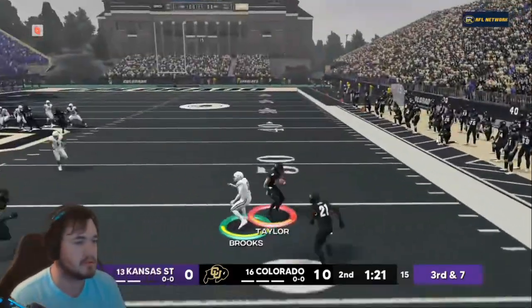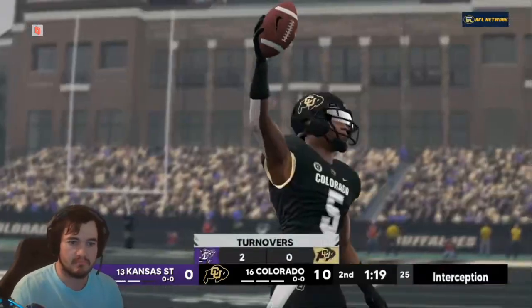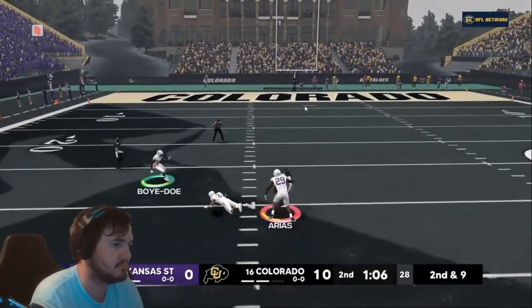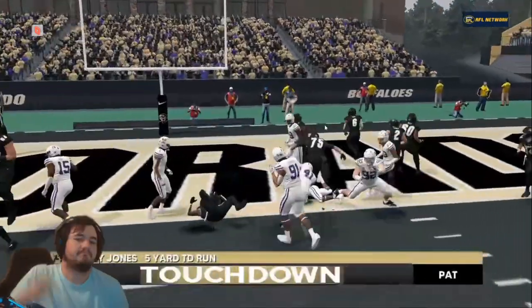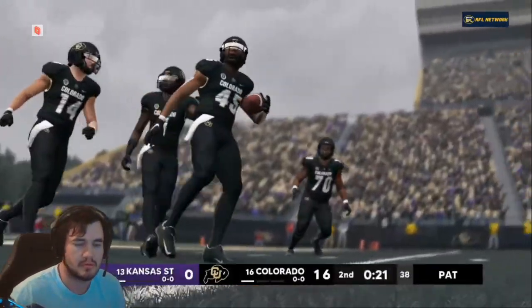Colorado would punch it in and go up 14 to nothing. Next possession, Colorado got another interception to really grab control of the game late in the second quarter going into the second half. The offense started moving the ball really well — Areas with a great catch, a great broken tackle. A big game for Colorado. They were able to punch in a P.D. Jones touchdown to go up 17 to nothing going into the half. That is a way to play the first half against a good team like Kansas State.